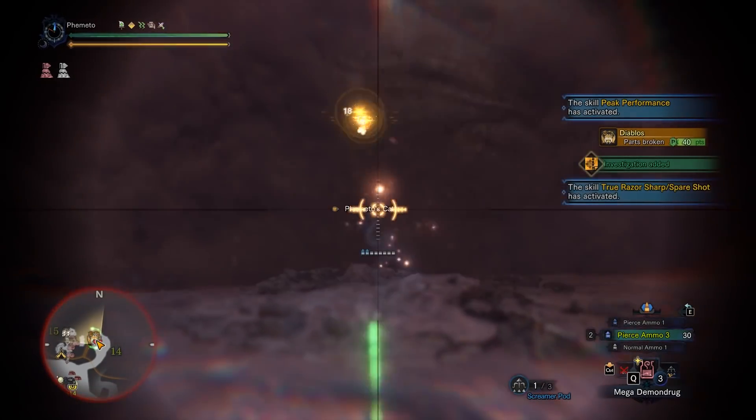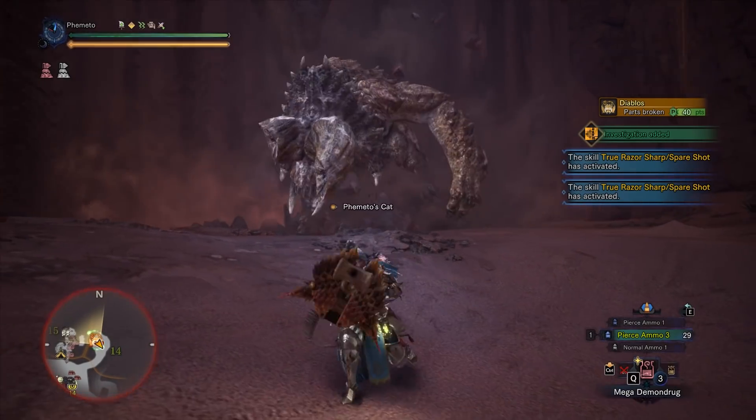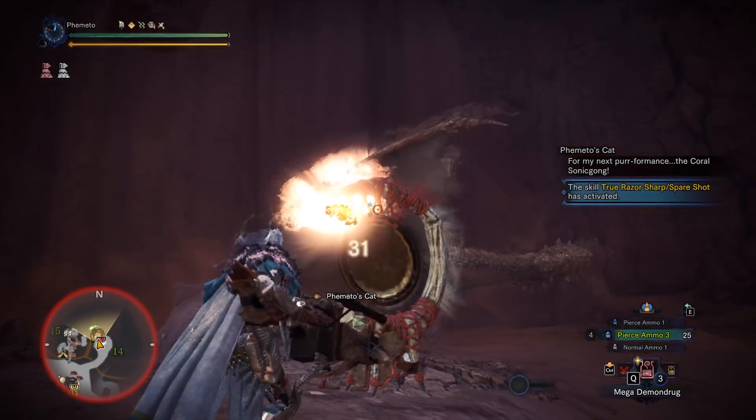Most of the performance issues with Monster Hunter World come from the CPU side. Rarely do I see people maxing their GPU usage, so stuff like textures, view distance, and shadows really shouldn't be causing your problems — you shouldn't have to tank your graphics settings that way.